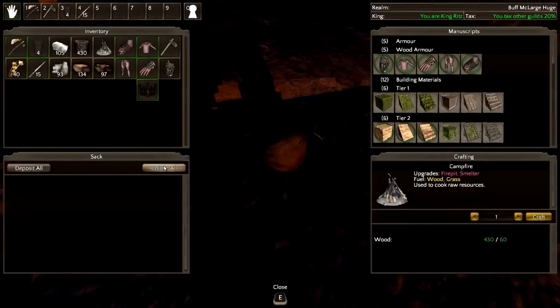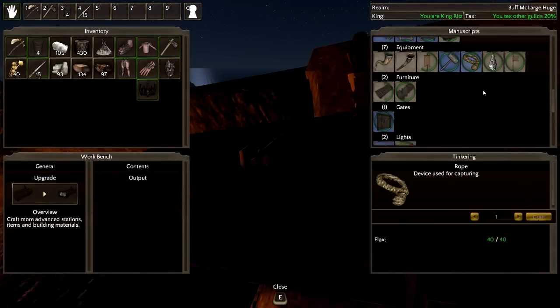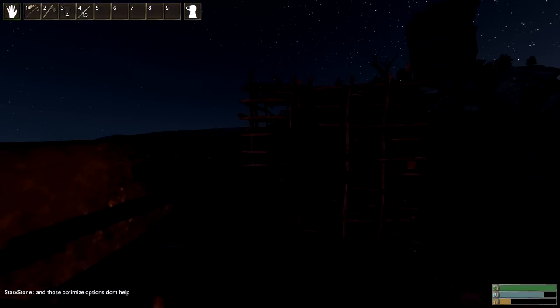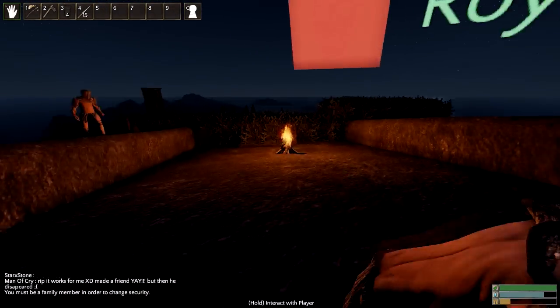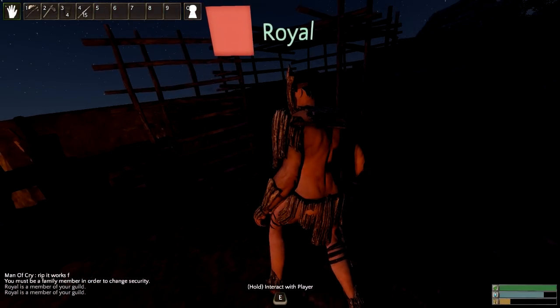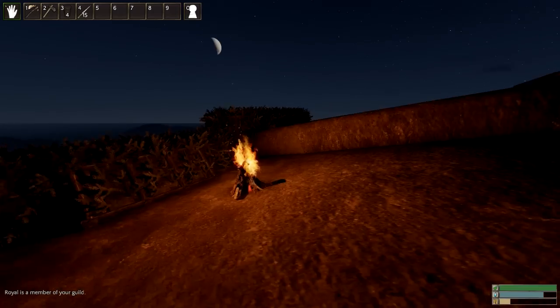I only have 26 blocks left. I locked it for family but I don't know if we're the same family — I tried to change the settings and it says I'm not a family member. There are 26 blocks. I didn't change it because I didn't have the settings. Let me see if I can make it so you and I are the same family member, because I don't think I can open that door.